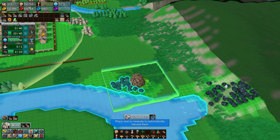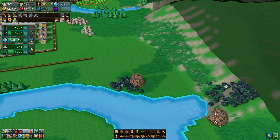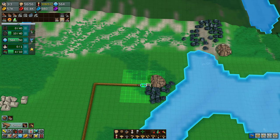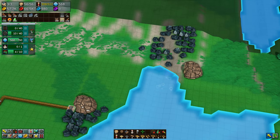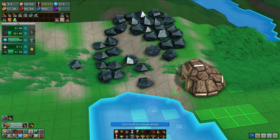From what I can tell — please correct me if I'm wrong — the range highlighted around the mine is where it will pick up from. Anything outside of that won't be included. So if you have a massive batch, you may need to move the mine to the other side when you've mined it all, because the resource will dissipate and disappear. It won't last forever.